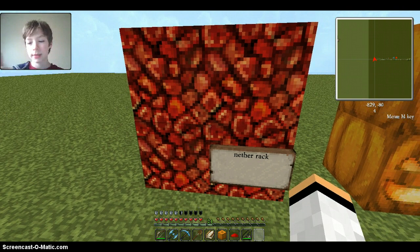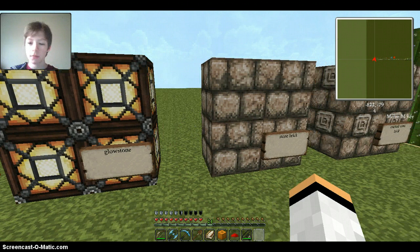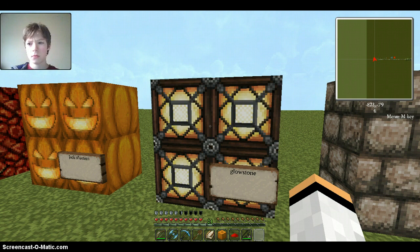That's the netherrack right there. The jack-o-lanterns look like they want to eat me — they hate me. The glowstone looks actually really cool — I like this better than the regular glowstone. If you make a room out of the regular glowstone it kind of strains your eyes, at least for me.